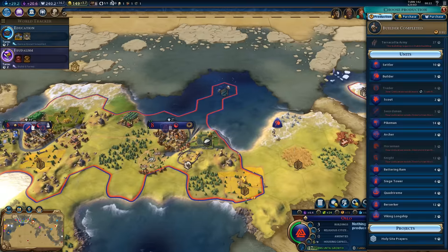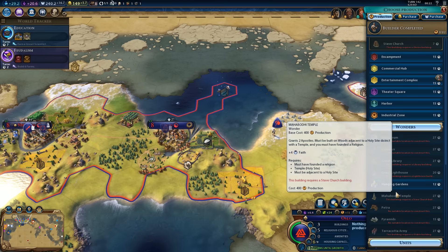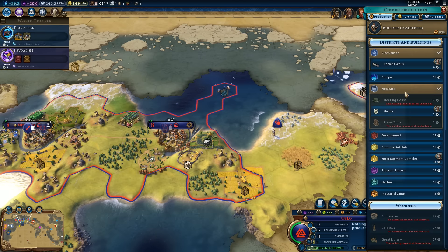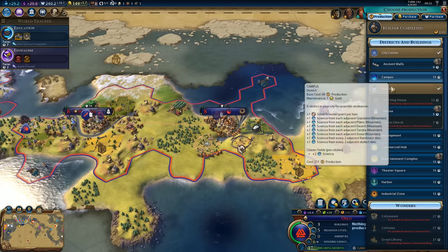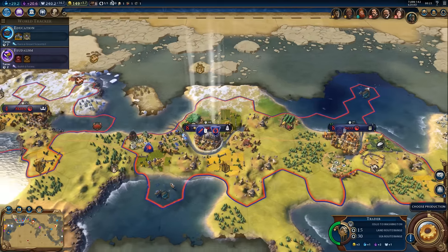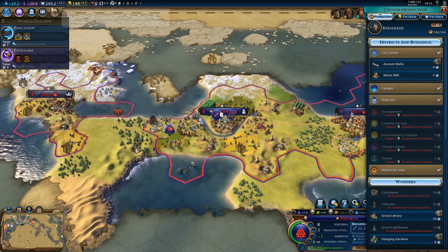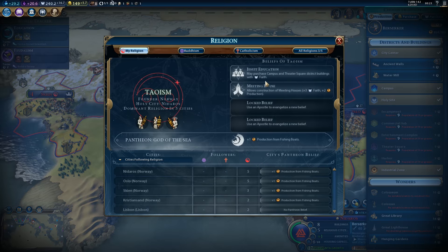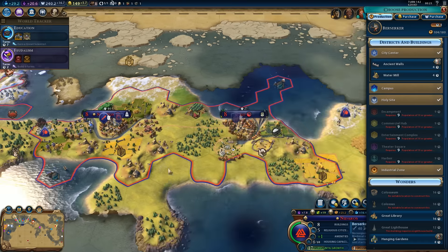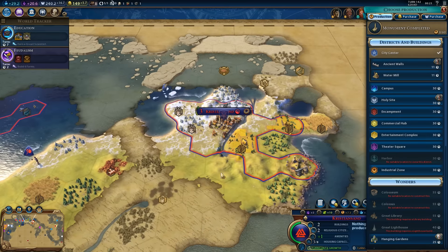For production — let's grab another Berserker, although 12 turns is a little rough. We'll grab a shrine instead, and maybe we should faith-buy something. We could save faith to faith-buy universities because we have Jesuit Education, which allows us to purchase buildings in Campus and Theater Square districts. We do have one campus, so that's at least one university we can buy for faith.